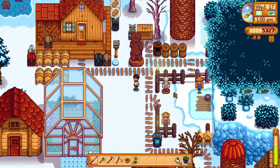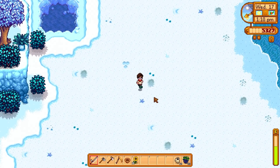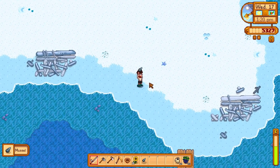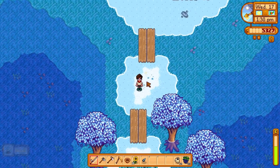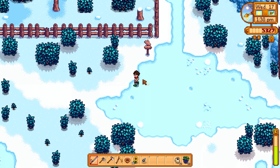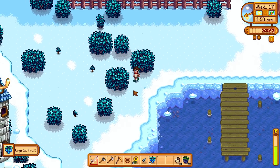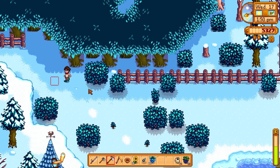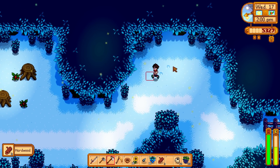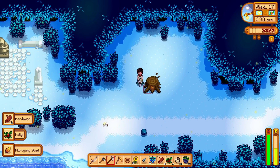Let's get outside and do some winter foraging. Sorry there hasn't been an episode for a long time - I've been finding it hard to get back into this. Year two is coming soon which will be exciting, the community center is finished, and it's just a case of relaxing, getting married, making good money, and redesigning the farm. Getting some hardwood every day, grabbing some winter forage - holly and mahogany seeds.